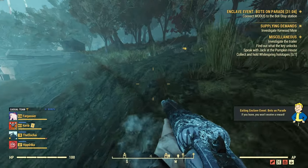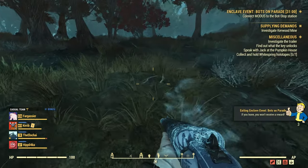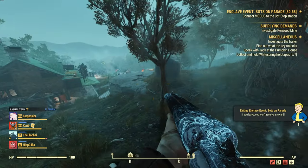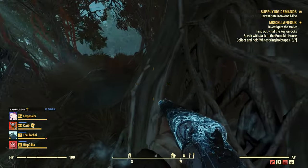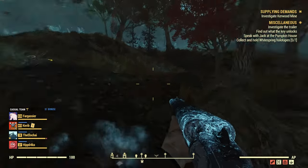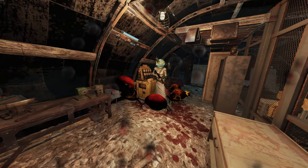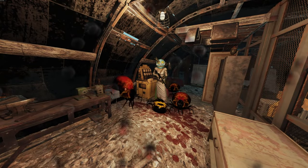The second option to fast travel while over-encumbered in Fallout 76 is just as simple. All you're going to need is teammates or friends playing on the same server as you. This does involve committing suicide or assisted suicide, so make sure to put your junk up because it will drop on the ground with this method.